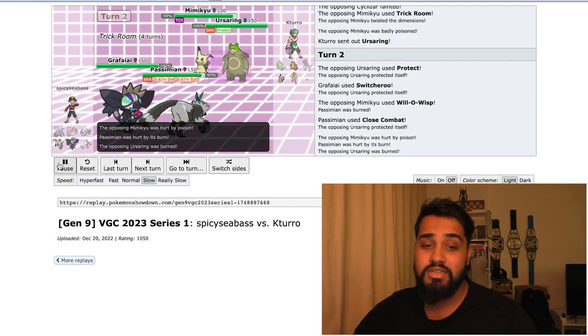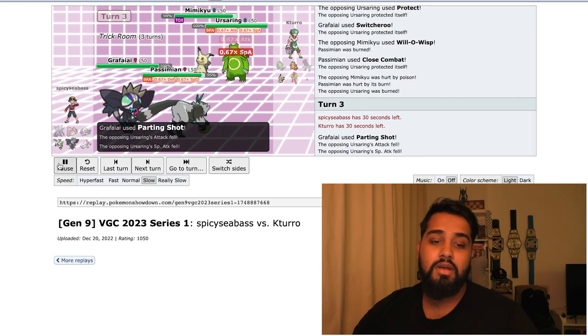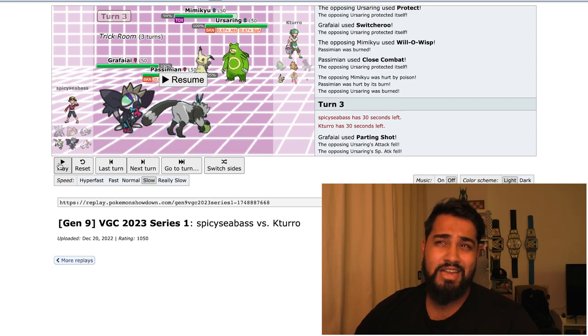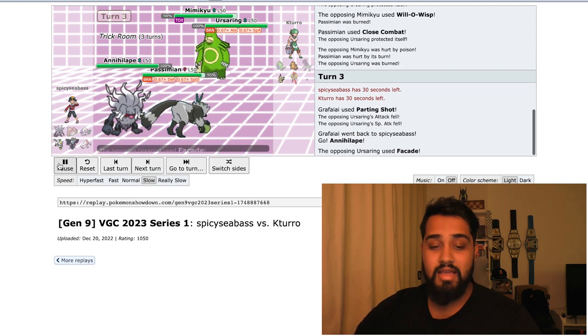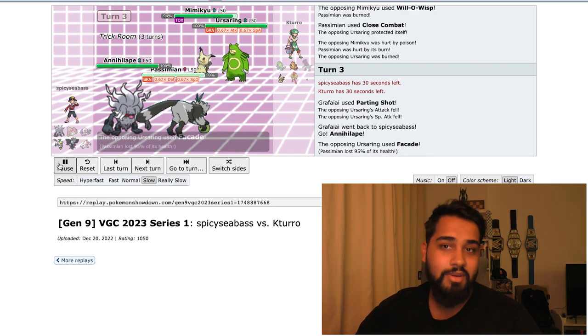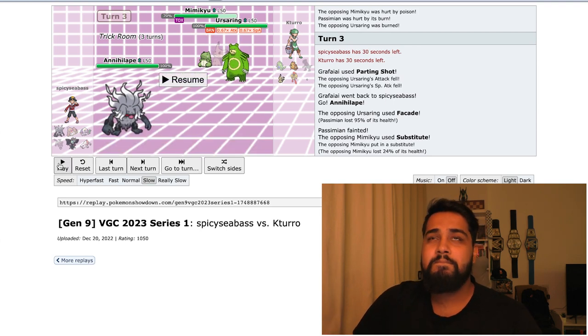Toxic hurting the Mimikyu is always a positive. Ursaluna couldn't protect again, so that's good for me. Hit a Parting Shot on the Ursaluna — to be honest, I could have Encored the Ursaluna to make sure it kept on protecting. That might have been a better option. I don't know why I went for Parting Shot at this point — maybe spur of the moment. So Annihilape comes out. Annihilape is kind of there to finish things off. Passimian is gone with the Facade — that's fine. Mimikyu substituting — I'm not really sure why you would do that. Probably they wanted to set up another Trick Room.